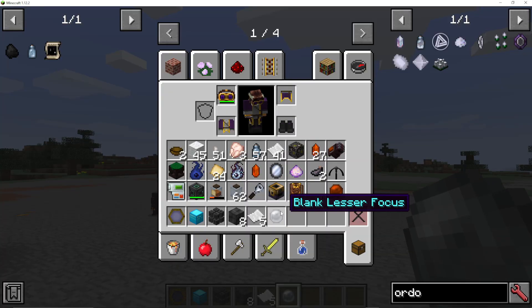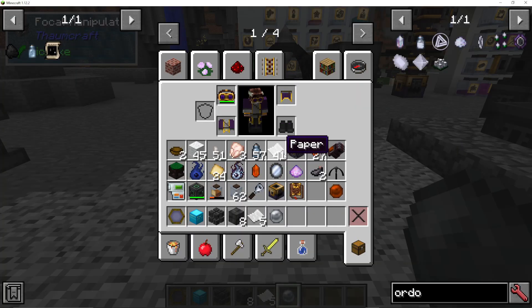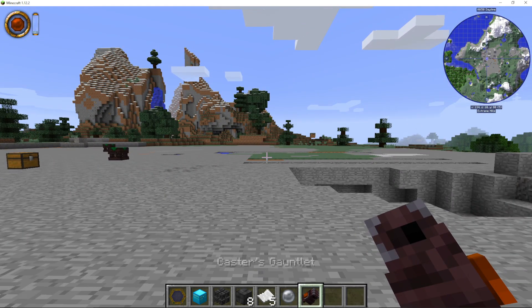And there we have it — a blank lesser focus, which you can now use in your Focal Manipulator to make focus spells with your Caster's Gauntlet. If you're looking at how to do that or other Formcraft things, check out the playlist you now see on screen.